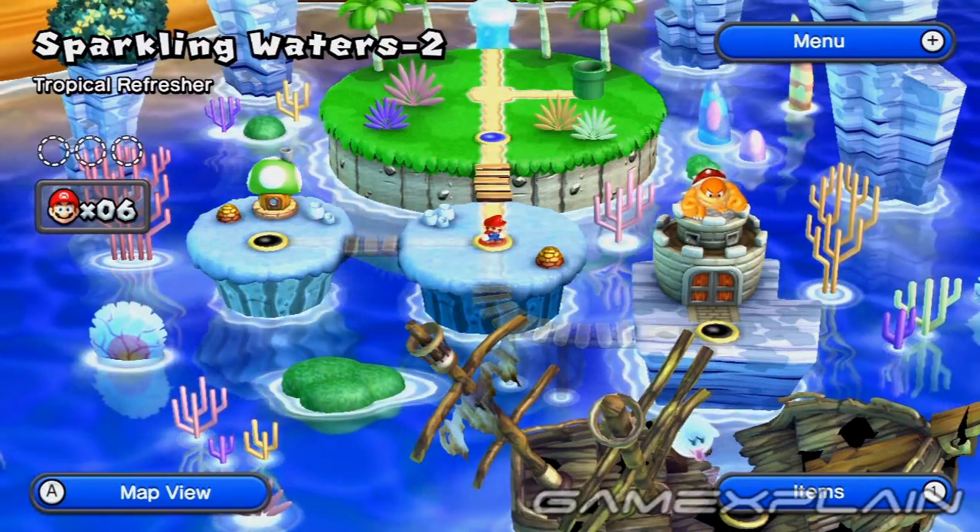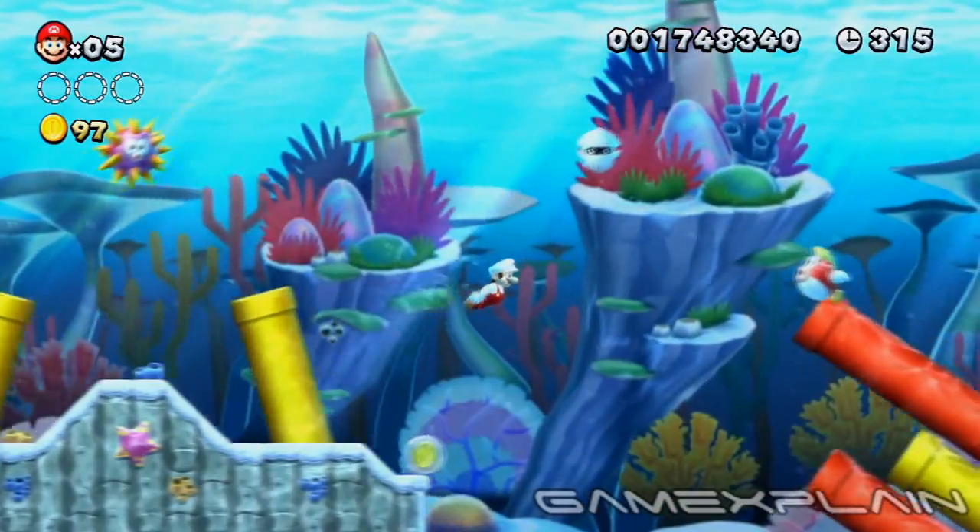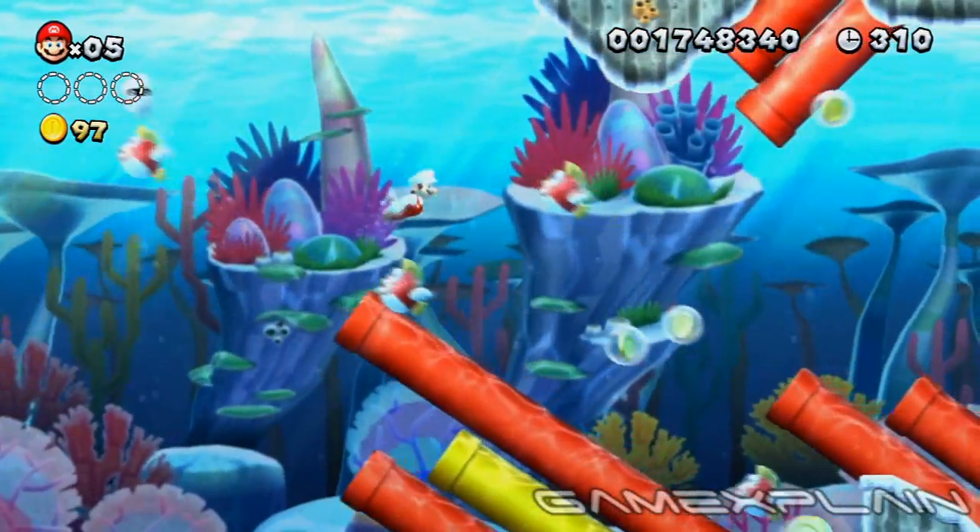You'll be looking for 3 Star Coins in Sparkling Waters 2, Tropical Refresher. After passing these two tilting pipes, hang around by the next trio for the first Star Coin to make its appearance.